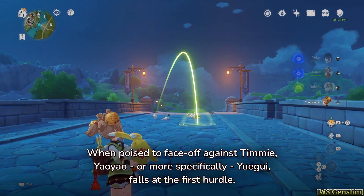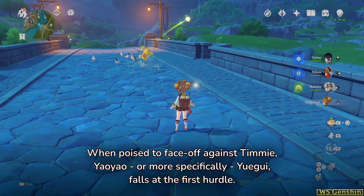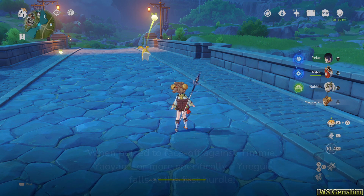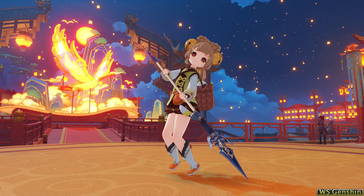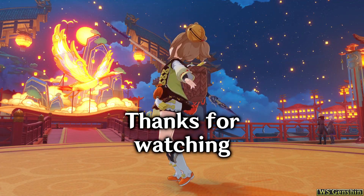When poised to face off against Timmy, Yao Yao — or more specifically, Yuigui — falls at the first hurdle. It refuses to throw radishes at his birds, whilst also scaring them away. That concludes Science with Yao Yao. Thanks for watching!